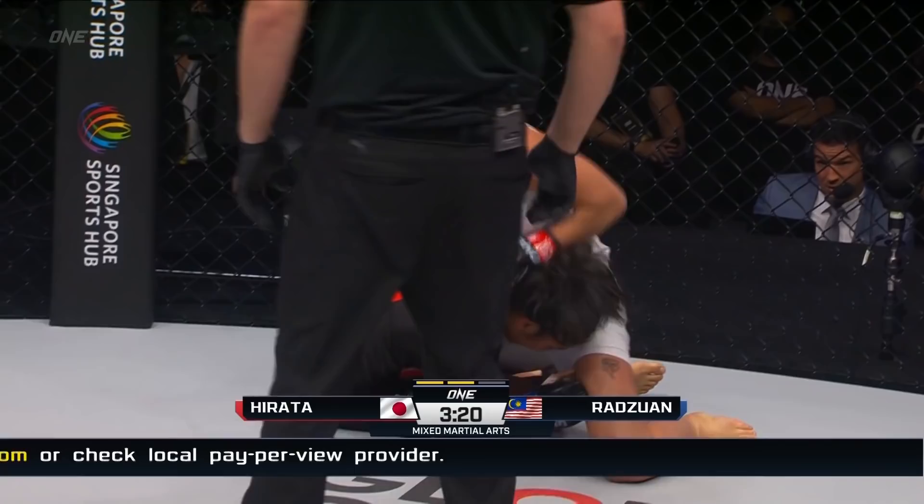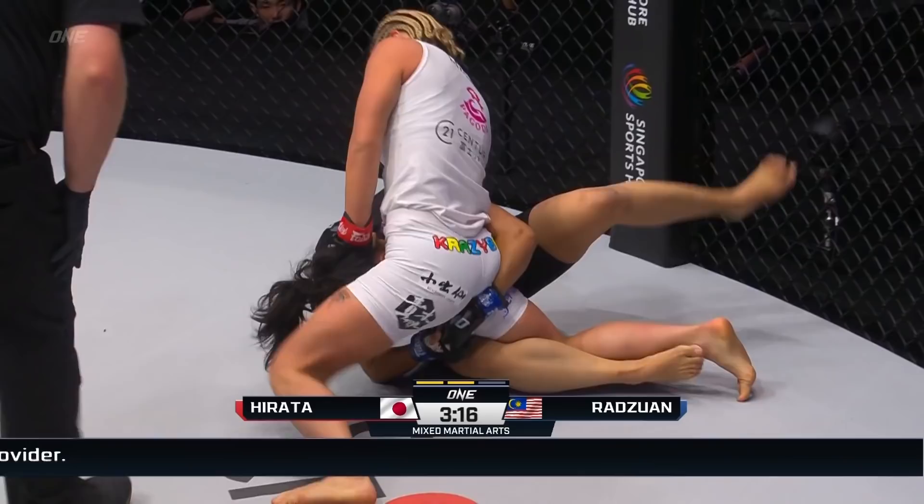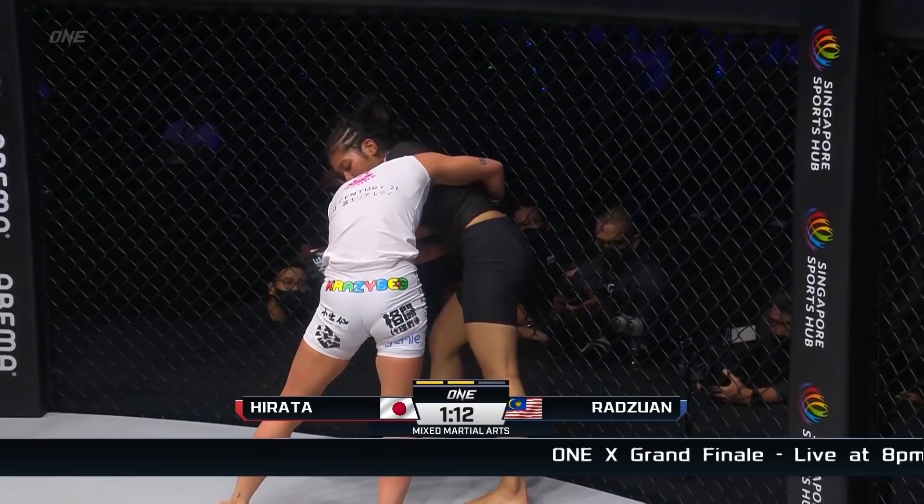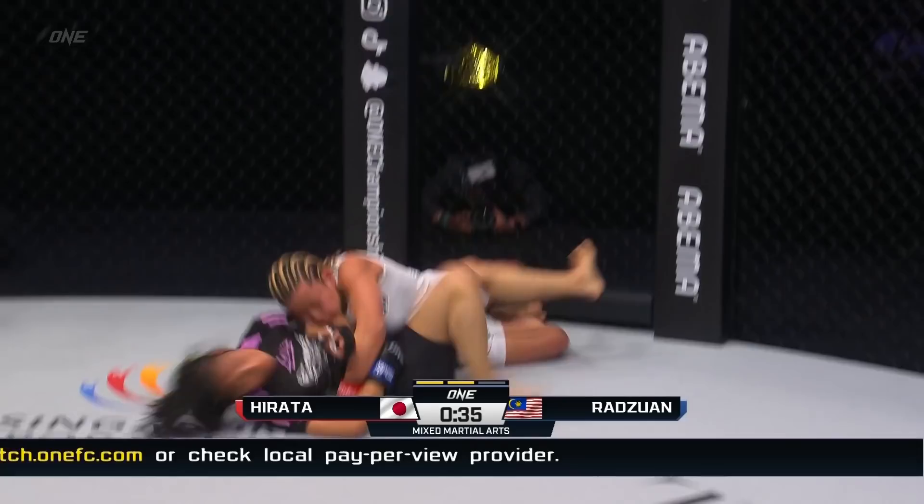Here comes the ground and pound on the elbows now. Kaminsky and Arata. Jihyan could be in trouble. Hirata wanted to go to town on it. Jihyan works her way back up to her feet — she's got two on one now. Peeling the arms, because she's just not being successful with these throws. Instruction coming from the corner. Hirata wrenching top control down there from the Japanese athlete.